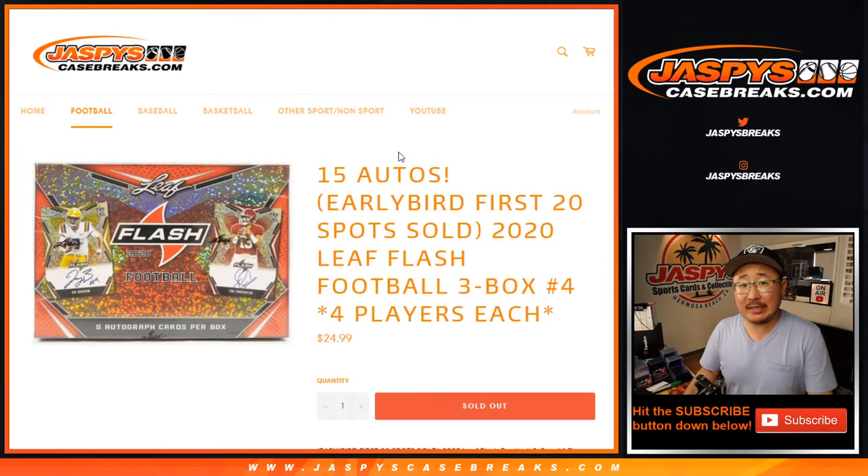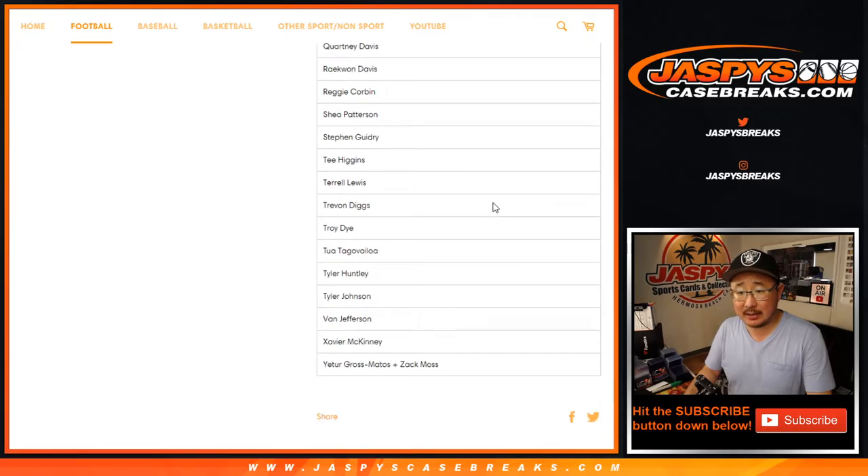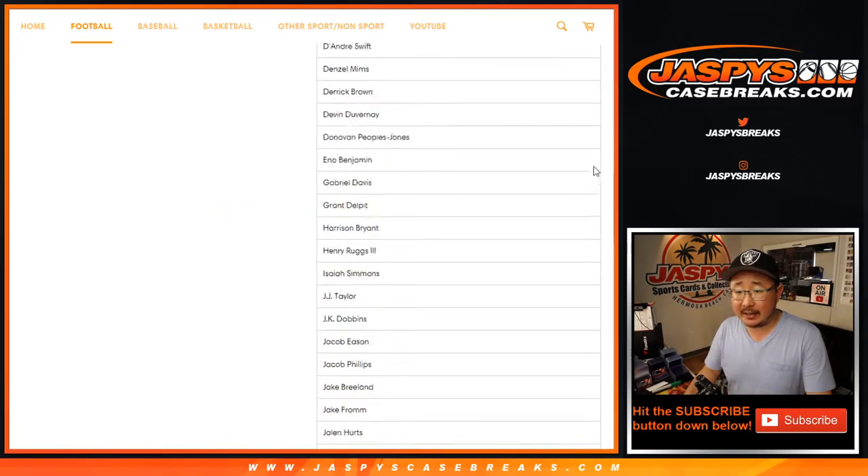Hi everyone, Joe for jazbeescasebreaks.com coming at you with 2020 Leaf Flash Football, 3 box random player break number 4 from jazbeescasebreaks.com. Some pretty good stuff by Leaf.